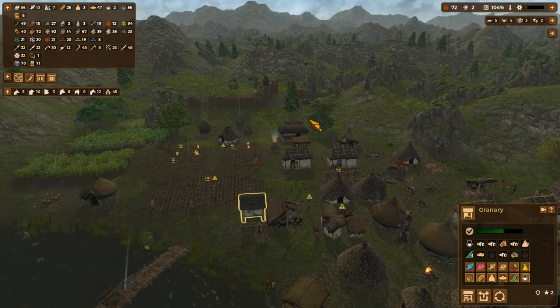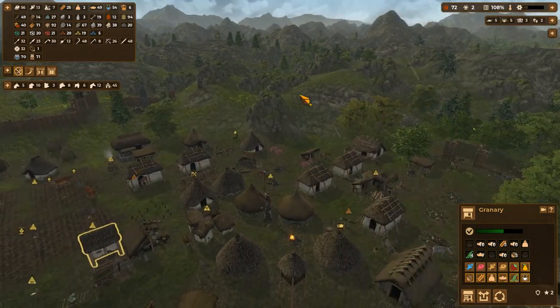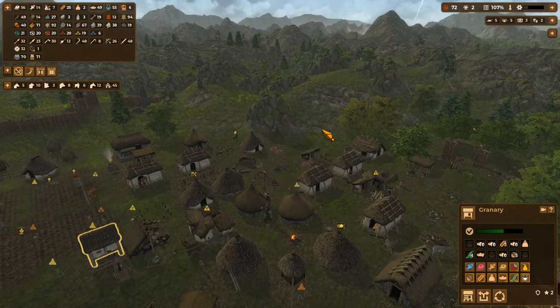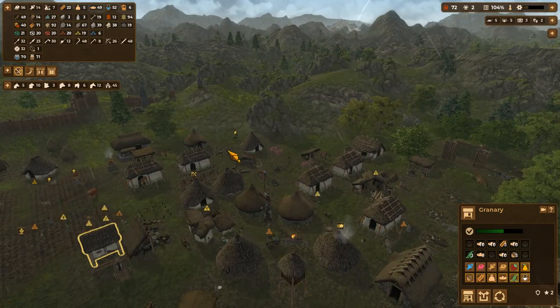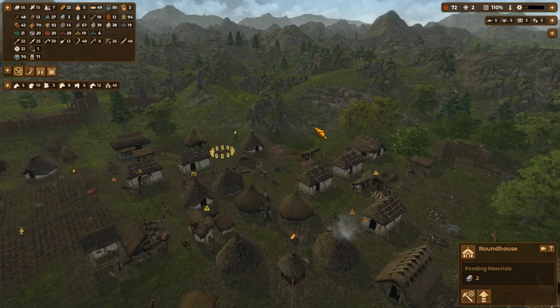We've kind of slacked off on making weapons because I'm letting them get other things done. We need two stone — we have three, so we're good.